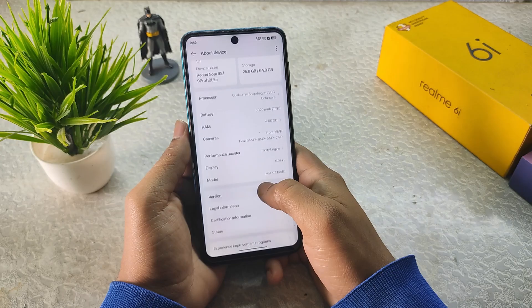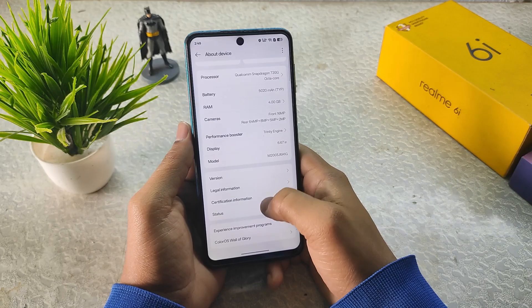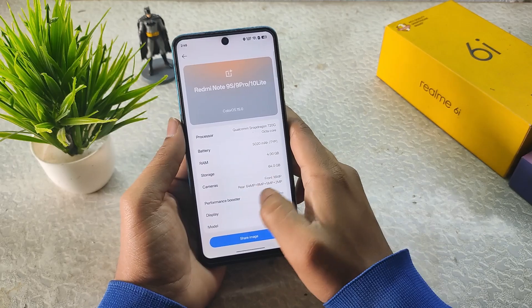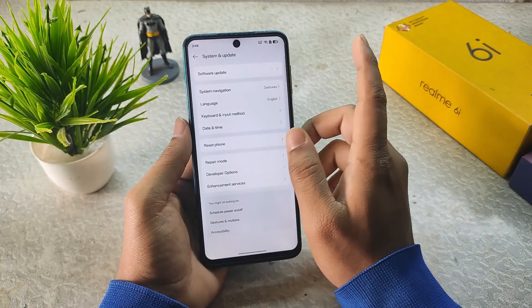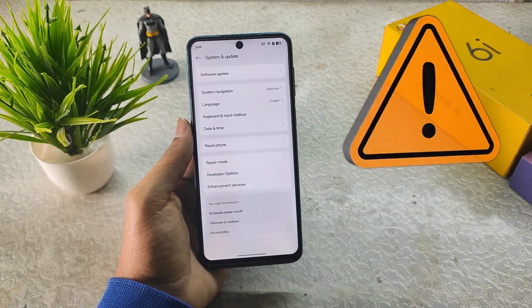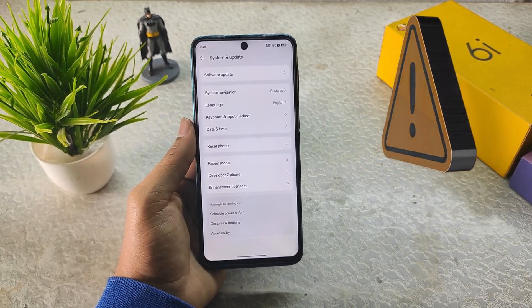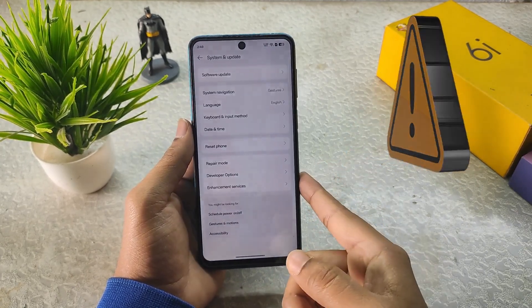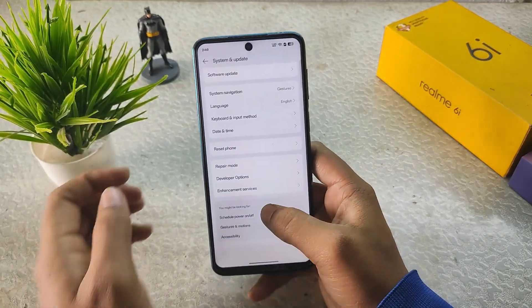It says to reboot if you use these options. We get the model and display size, and clicking the three dots lets you share it as an image. In System and Update, do not keep automatic update or automatic download on, because this build of ColorOS is only ported for our device — updating may cause errors or the device may not boot.